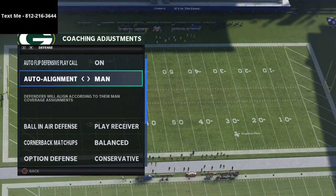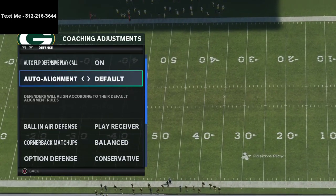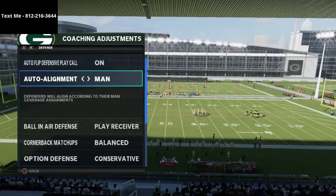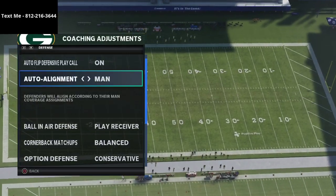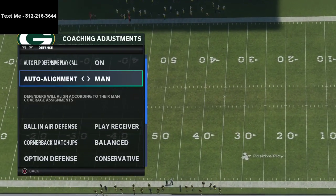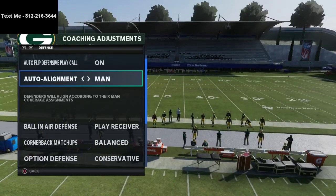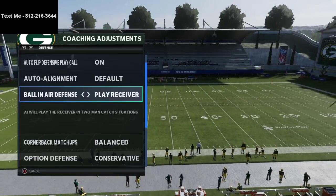If they come out in trips tight end, shout out to Zan — I've been man aligning. Zan is a lab rat and a super big innovator; I have so much respect for his Madden knowledge, especially on the defensive side of the ball. He's been doing this since like August — way ahead of the curve on man aligning. I've been testing man aligning against a lot of stuff; I think it's very good against trips tight end, but I'm still testing it against bunch. For now I'm on default ball and air defense set to play receiver.